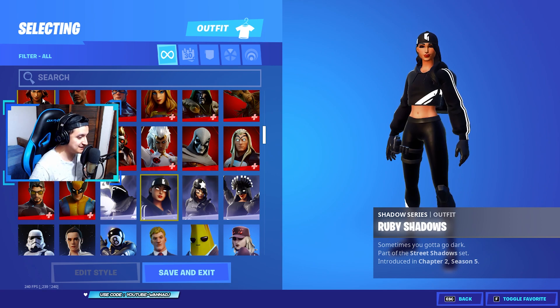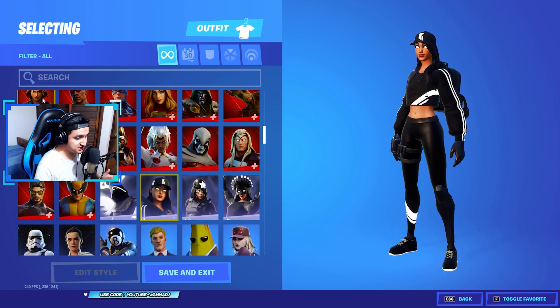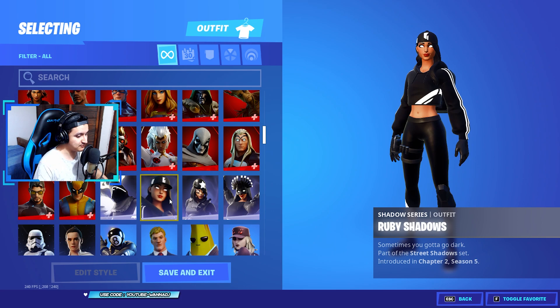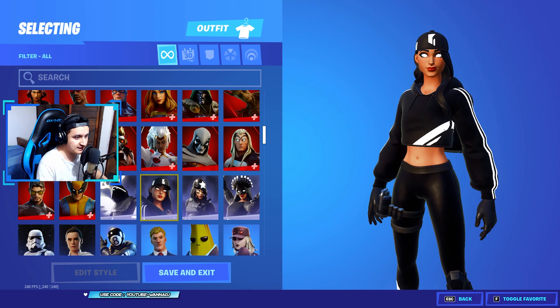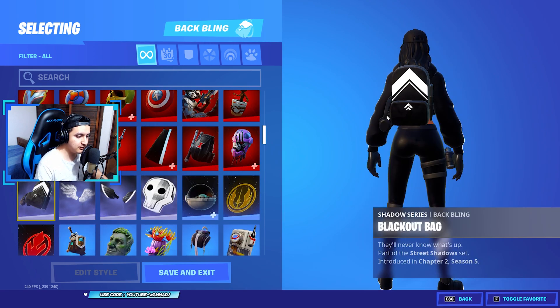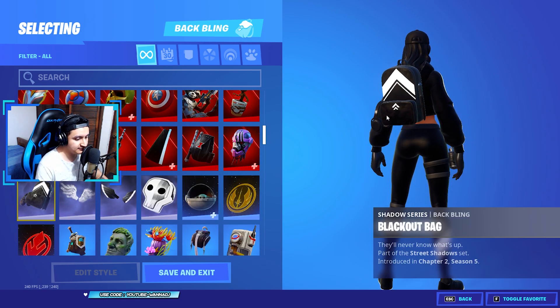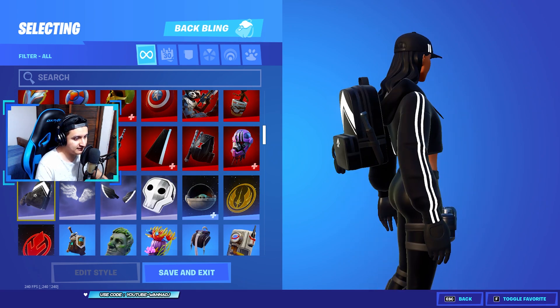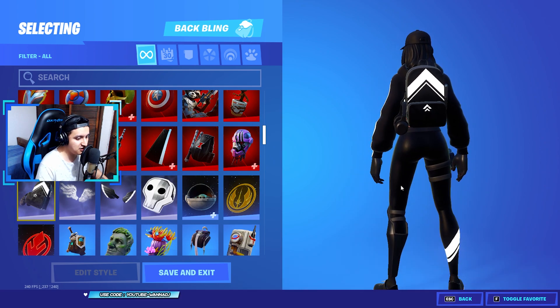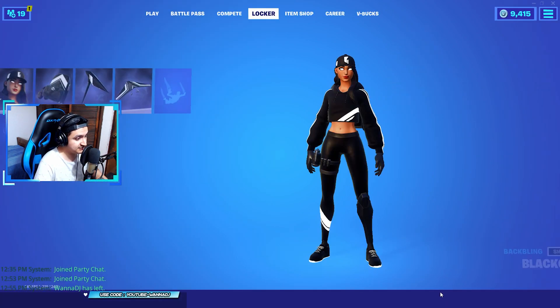Here we have the shadow series skin: Ruby Shadows. 'Sometimes you gotta go dark' — part of the Street Shadow set, basically the Ruby skin but in a darker version, looking pretty awesome. Her eyes look pretty scary not gonna lie. She comes with a shadow series backpack: Blackout Bag — 'they'll never know.' This one is looking pretty nice. It's definitely getting a solid 9 out of 10 from me.